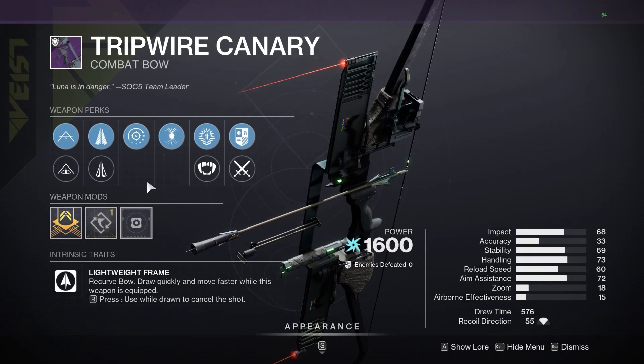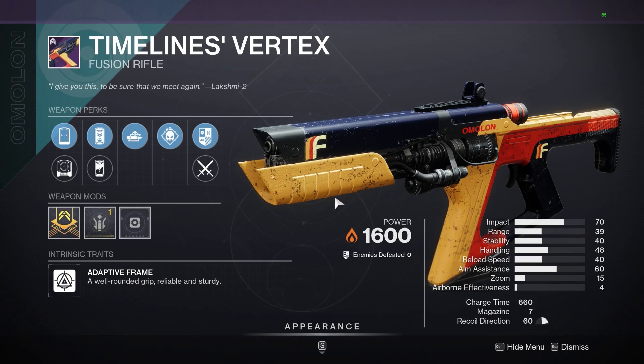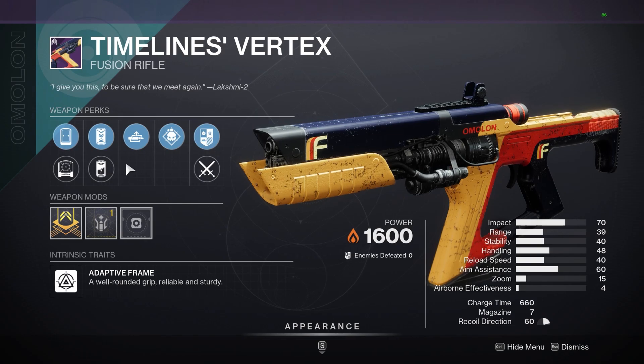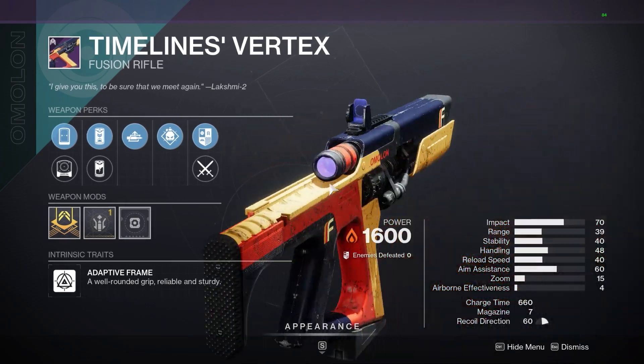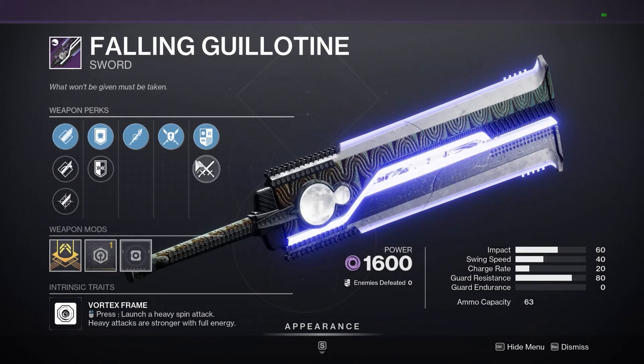Extraordinary Rendition: All For One, Subsistence, Extended Mag, Stability Masterwork — decent PvE role at best. Tripwire Canary, Harmony, Perfect Flow, Drawtime Masterwork — I'd pass on that as well. This time it's Verdict, however — solar fusion with Auto Loading, Demolitionist, Range Masterwork, Liquid Coils. Could be very usable, actually — might pick that up, could synergize well with a solar build.